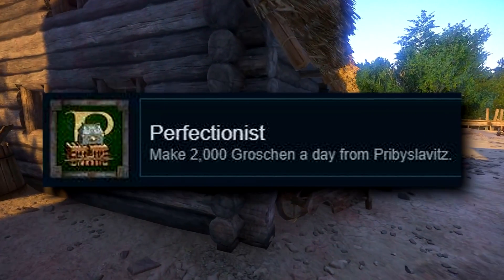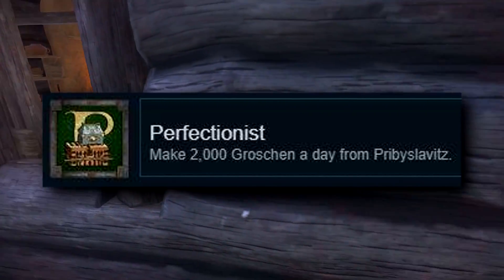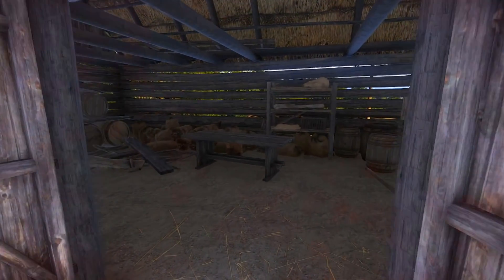The next achievement is Perfectionist: Make 2,000 Grosian a day from Pribyslavitz. So yeah, you're basically rolling in money at this point. I could just imagine it now — Henry rolling down the street on a fully pimped out pebbles. That's incredibly hard to say. Pimped out pebbles. Oh my god, that's a tongue twister.